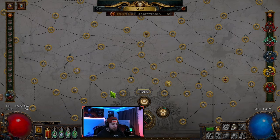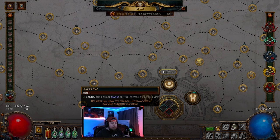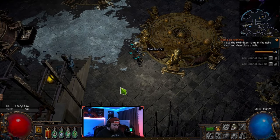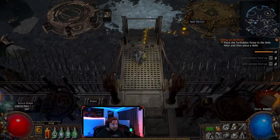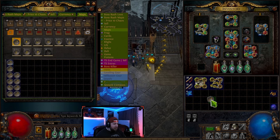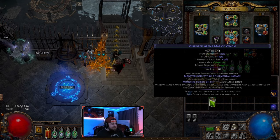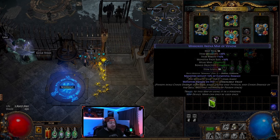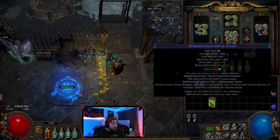You get progress from completing a map when you put it in the map device. On each map you'll see two objectives: 'Atlas Map Complete' and 'Bonus Objective Complete.' When you first get maps, these will say incomplete. When you complete a map, you get the atlas map completion.